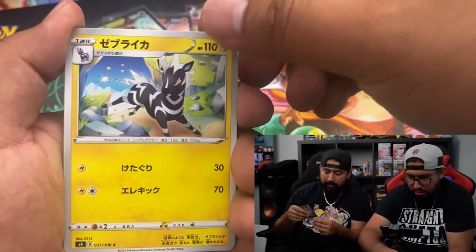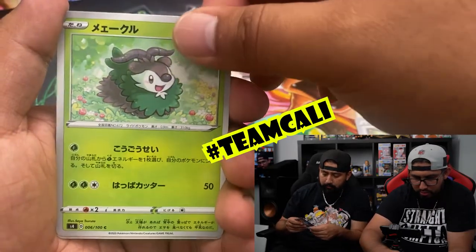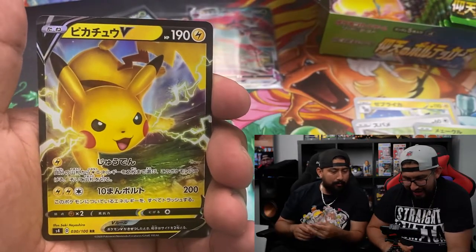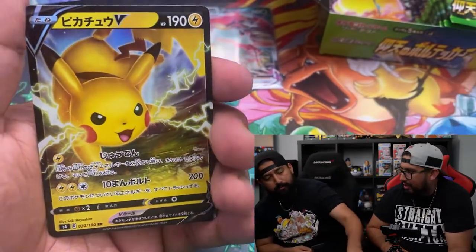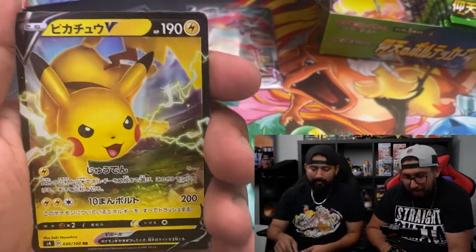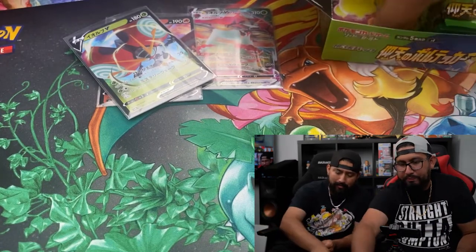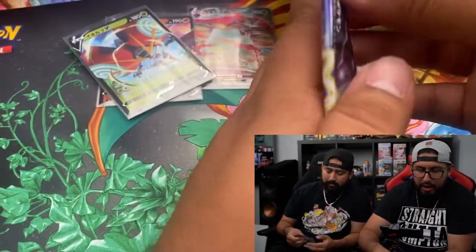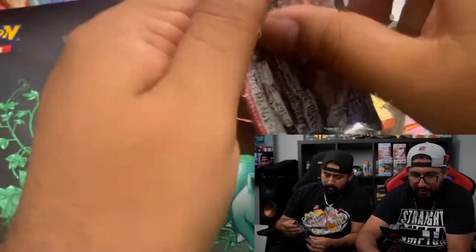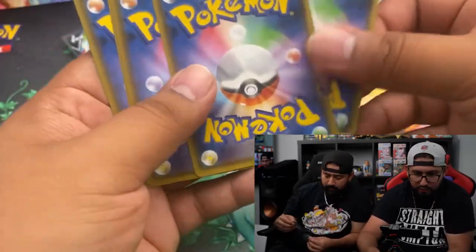You guys know Cali — hashtag Team Cali. Holo. And the rare — Pikachu again! Pikachu V! Not the Pikachu we're looking for, but Pikachu V is so cute. I got one more left. Come on — Full Art Pikachu! Full Art Pikachu!